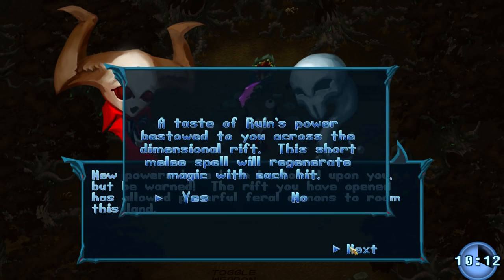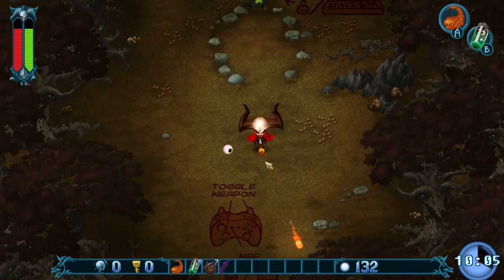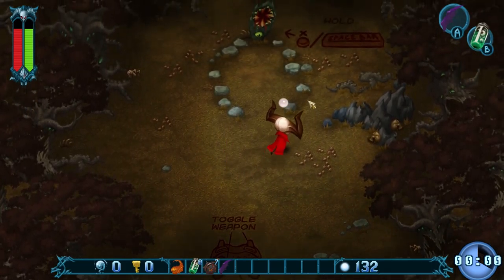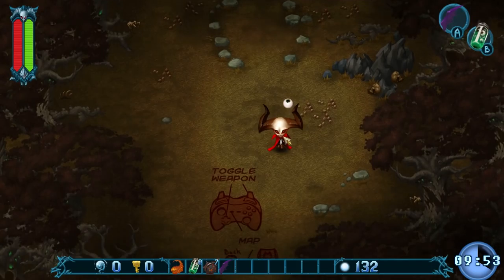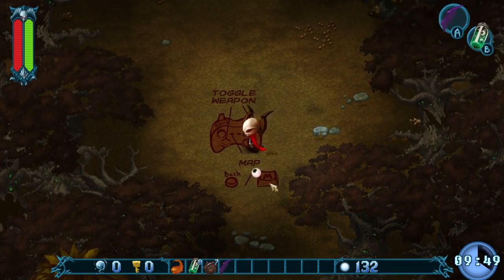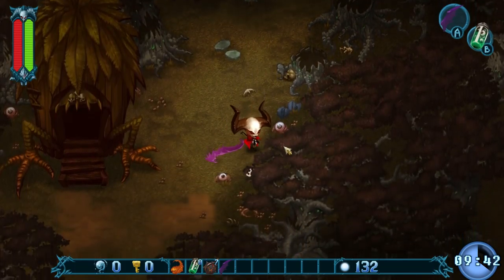And now everything looks terrible. Interesting. We have a new spell, and that's really nicely animated. Even the music changed as well when we corrupted the world. That's a surprising level of detail. It's a bit unfortunate that the toggle weapon tutorial on the ground is using a controller prompt — I'm not really sure why that is. Now there's a whole bunch of new stuff.